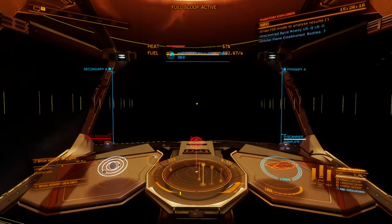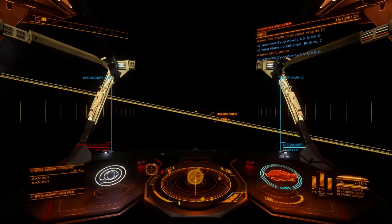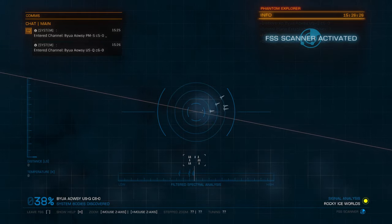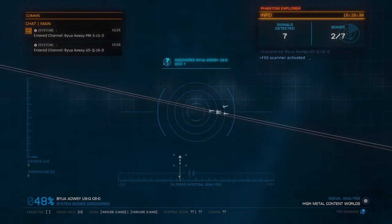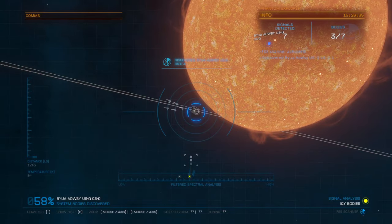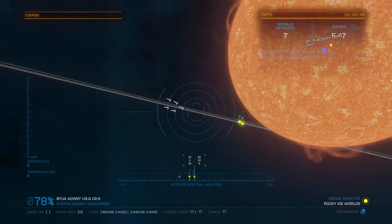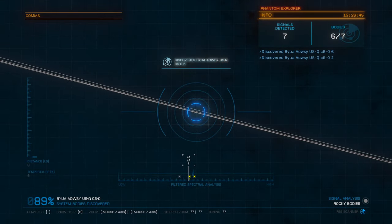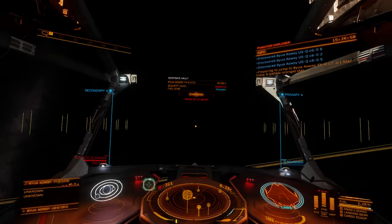Depending on how much money we make on this trip to Beagle Point, that'll determine what we're going to do next after reaching it. If we somehow make all of the money that we need by the time we get to Beagle Point, then we'll just book it back to the bubble and try to go ahead and get our fleet carrier. But realistically, I don't imagine that's going to be the case, because we really want to have around seven billion credits so that we can — A, buy the fleet carrier; B, outfit it; and C, have enough left over to feel comfortable maintaining that carrier for an extended period of time if necessary.